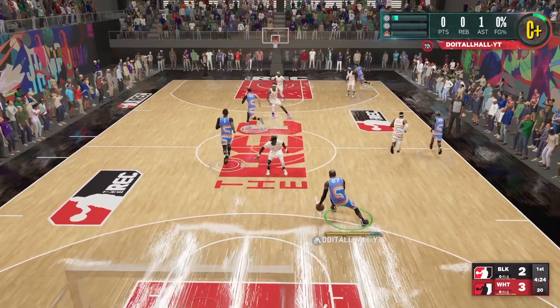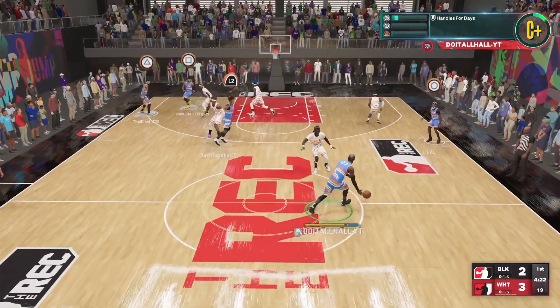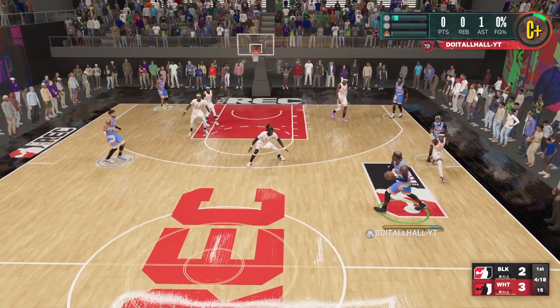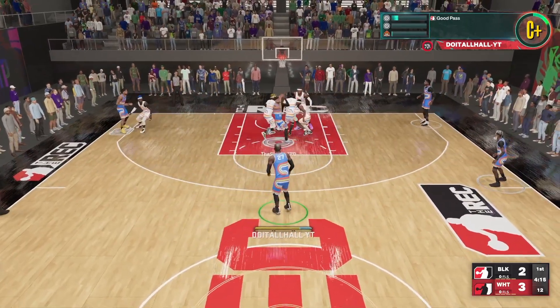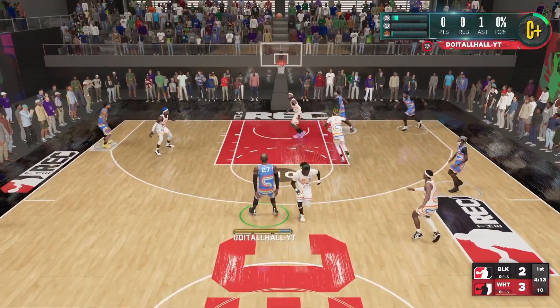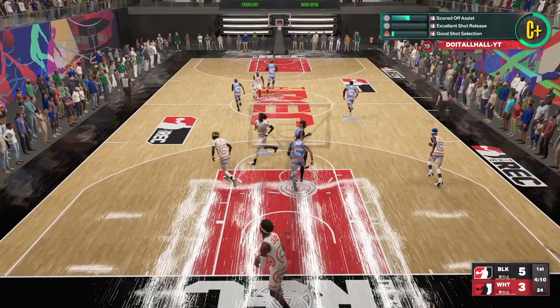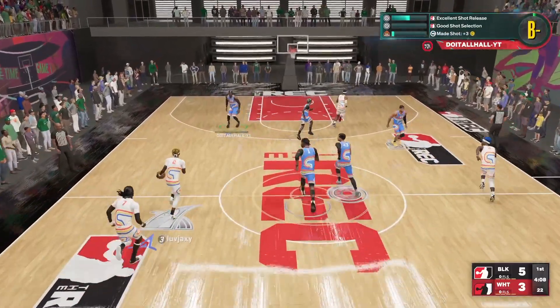We're back on offense trying to get a bucket. I got a defender on me — pump fake, pass to Z on the wing, Z goes to the goal, passes it back, I hit the shot. Green beam. We're back on defense and I'm trying to get a steal, but I need to mind my own business — just reaching.